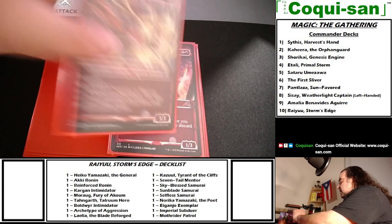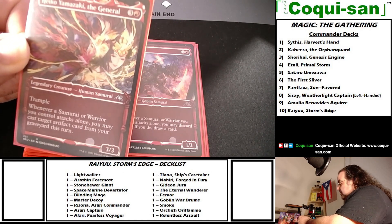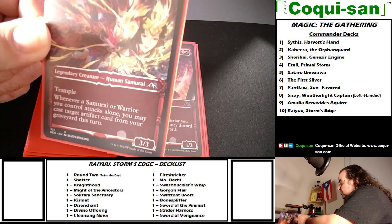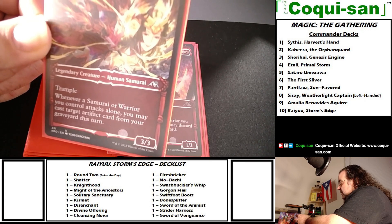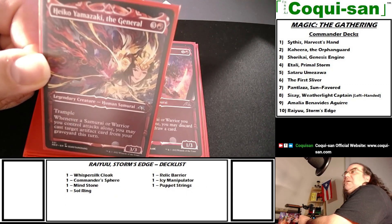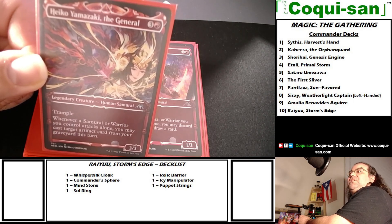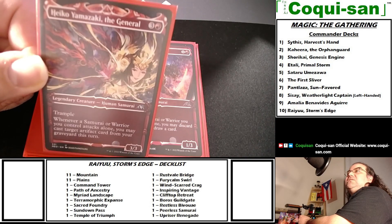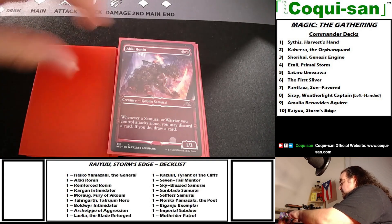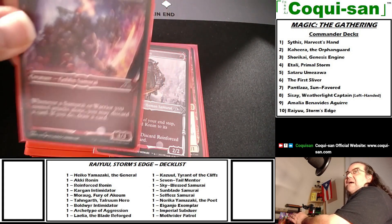Next up is one of the Yamazaki twins — Heiko the General. She costs three generic and one red, is a legendary 3/3 with trample. Whenever a samurai or warrior you control attacks alone, you may cast a target artifact card from your graveyard this turn. It's a recursion card — if someone destroys your Sol Ring, attack alone with a samurai and cast the Sol Ring back for one mana.